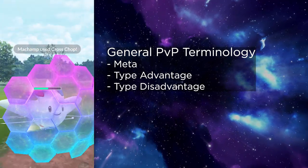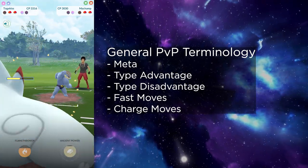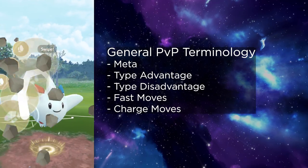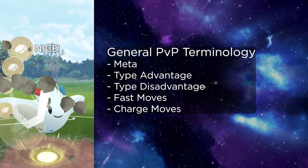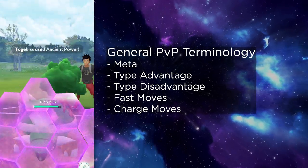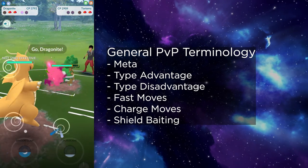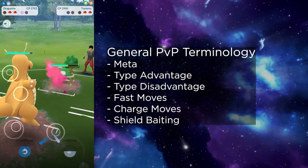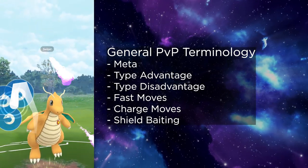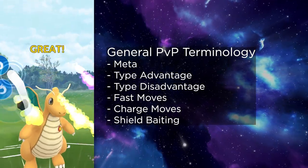We will also be talking about Fast Moves and Charge Moves — the attack moves of your Pokémon. Fast moves are used freely as you tap on the screen, and they charge up your Charge Moves, which are more powerful attacks. Finally, we will also be bringing up Shield Baiting: the act of using a lower energy cost Charge Move to trick your opponent into using one of their shields inefficiently, freeing up your Pokémon to use a more powerful Charge Move.